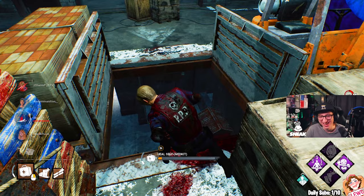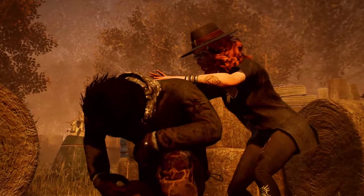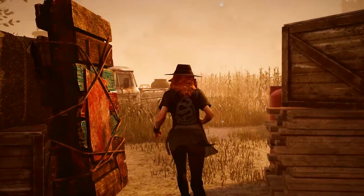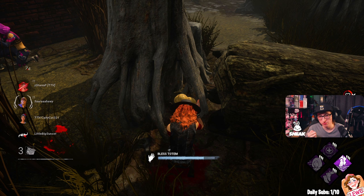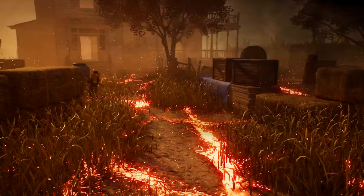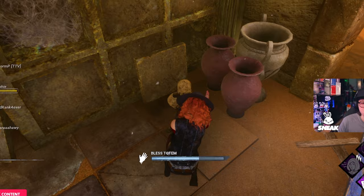Mikaela Reid — the one survivor that is booning for no reason instead of doing something useful. Stop booning and help out! She comes with Clairvoyance, Boon: Circle of Healing and Boon: Shadow Step. The best perk is Boon: Circle of Healing. Yes, Shadow Step can come clutch to make killers lose your scratch marks, but that extra heal can come clutch too — it essentially unlocks a free Self-Care for the area and helps with saving teammates, doing generators or escaping. Just don't boon every second of the match; be smart when booning, because the killer will bait it out.